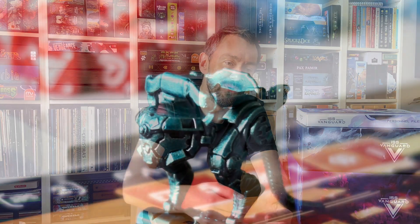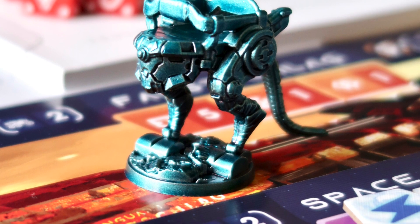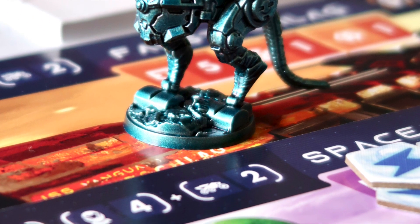What is ISS Vanguard about? The game is set in the future where humans found in our DNA code some hidden coordinates — a location somewhere on the edge of a galaxy. With the help of all mankind, all countries, we managed to build a starship called ISS Vanguard. The game is about that ship traveling to the location found in the alien DNA code, and all mankind is very curious what we will find there.